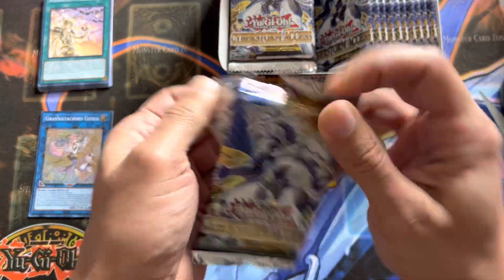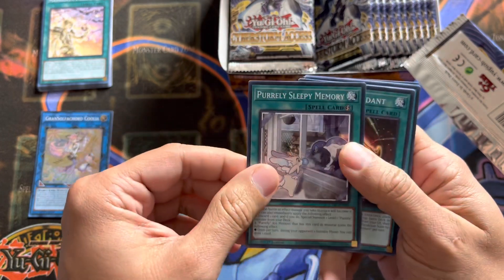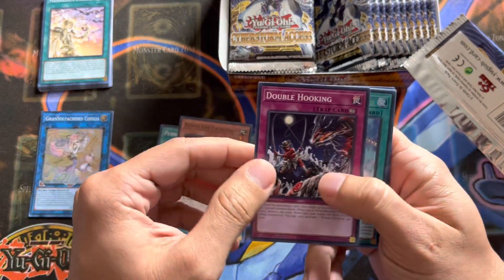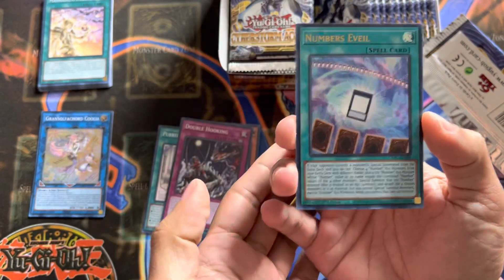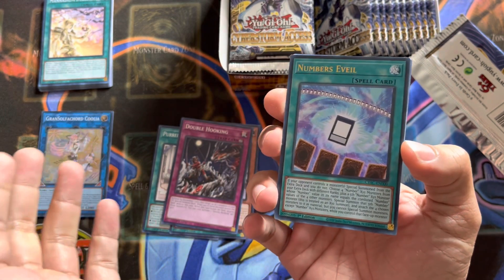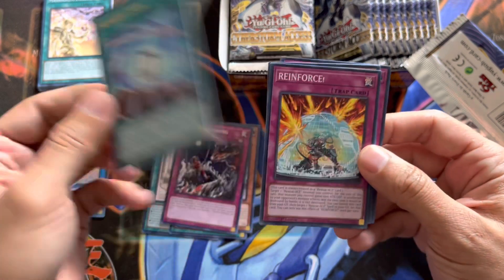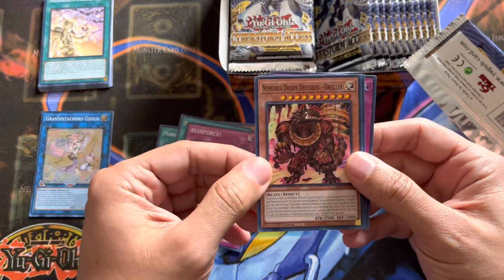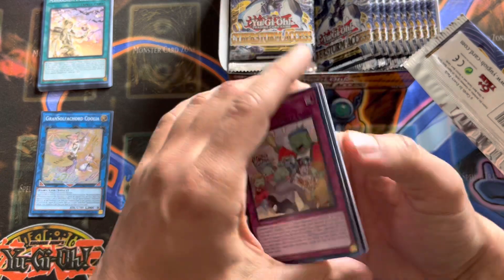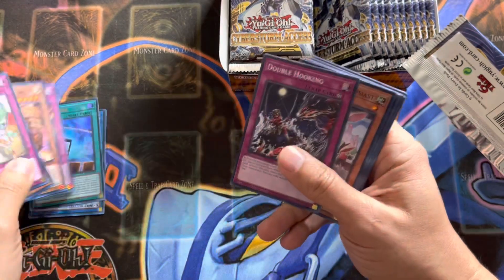Next pack. Purely Sleepy Memory, Pendulum Pendant, Bunny Ear Enthusiast, Double Hooking, and Numbers Avail. This is actually a really cool card — I did not realize it came in this set, but it basically special summons monsters. You're doing addition and you summon monsters up to the number of monsters in it. Really cool card to pull. Reinforced for those Rescue Aces, Numlaria's Dream Defender, Full Active Duplex, and Hot Sky — the Goblin from that Toy Story.